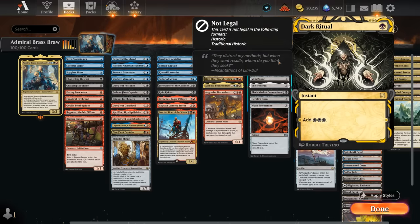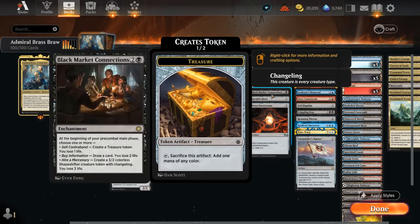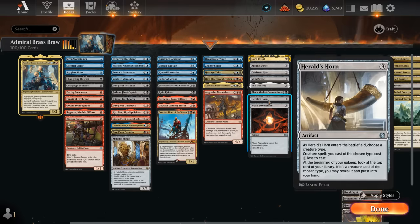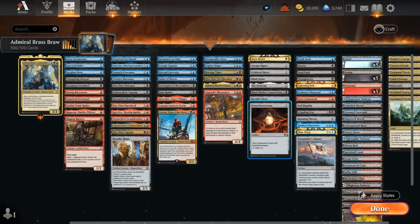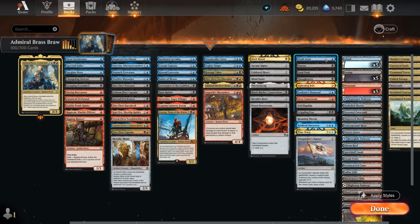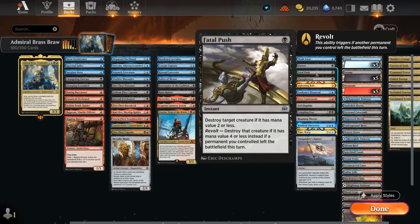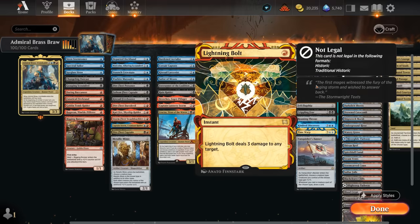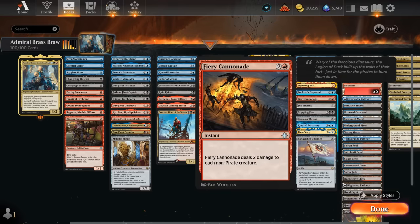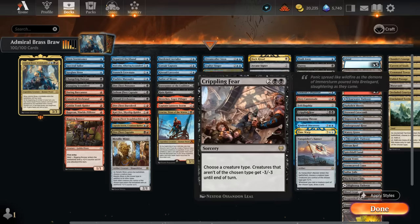For mana acceleration we're running Dark Ritual to set up explosive starts with Admiral Brass. We've got Arcane Signet, Coldsteel Heart, Mind Stone, and the Ironcrag at two mana. I'm running Black Market Connections which can make a treasure token helping set up turn four Admiral Brass, and can also make shapeshifters which count as pirates — perfect synergy. Herald's Horn naming pirate also gives a nice discount and maybe extra card advantage. Worn Powerstone makes two mana if we untap with it. The miscellaneous section has Wash Away — a one-mana counter for opposing commanders — Duress, and Thoughtseize to take away opposing interaction. Fatal Push is a one-mana removal spell that can easily enable revolt by sacrificing a treasure token. Lightning Bolt deals three at instant speed. Lookout's Dispersal is another counterspell with a discount from controlling a pirate. Cannonade deals two to each non-pirate creature and can be an effective board wipe in some matchups.